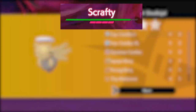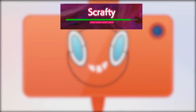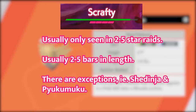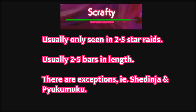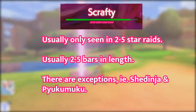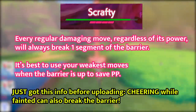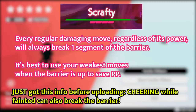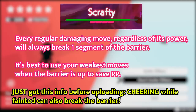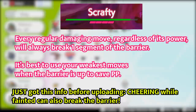Now let's talk about barriers. These are the little red bars that appear in the middle of a raid battle. These usually are only seen in tier two or higher raids, and they range from two to five segments in length. While this barrier is up, any regular damaging move, no matter how strong or weak it is, will always break one segment of that barrier off.